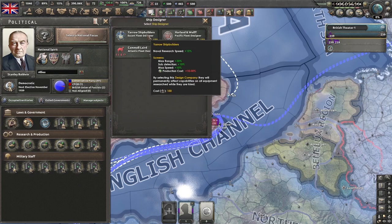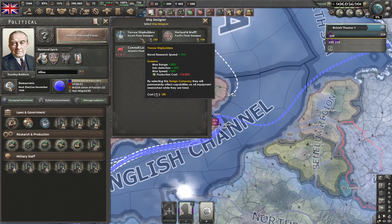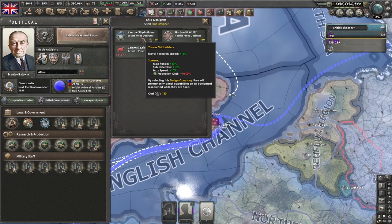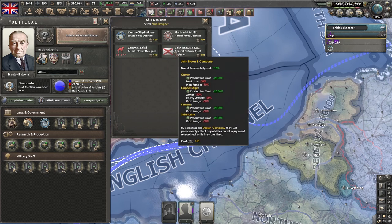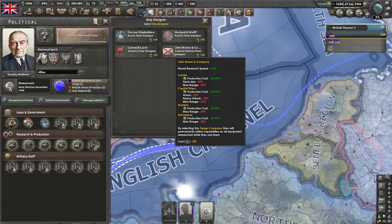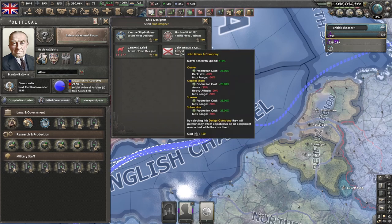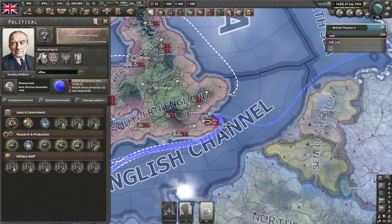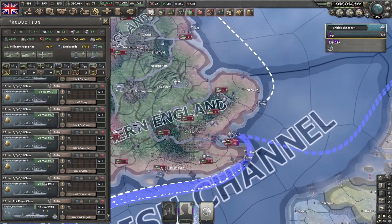Looking at the ship designers, for the UK we've got a few different options. There's an escort fleet designer here — max range, sub detection, and max speed. There are also ones for carriers, so those are no good. These others are all capital ship ones. I don't recommend any of those. I would take the escort fleet designer. Let's start looking at how we would refit these ships.